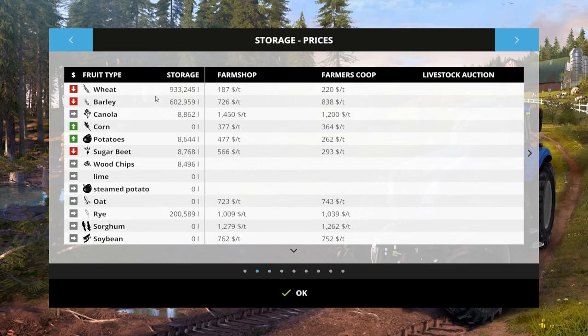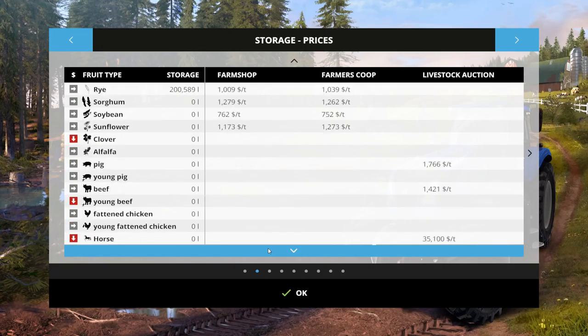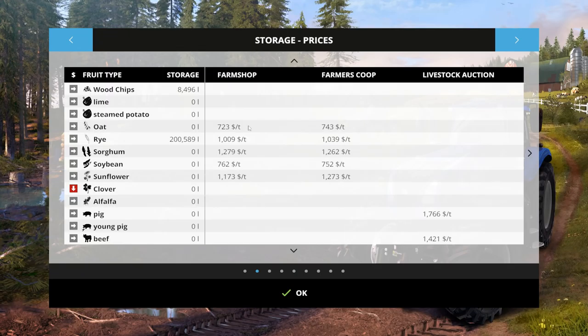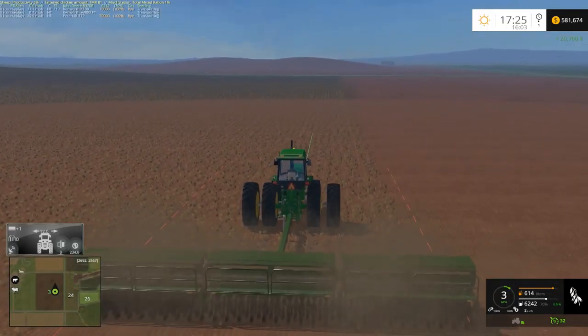Looks like we got one truck selling rye at the moment — you can tell the money's going up. We got a pretty good price on rye. Barley was a pretty good price as well. In fact, there's a sale running for a New Holland T7 250 AC — a whopping five percent off. I think that's actually a pretty good tractor. Oh bummer, the price of barley is on its way down. Currently at 838, that's still a pretty good price for barley though.